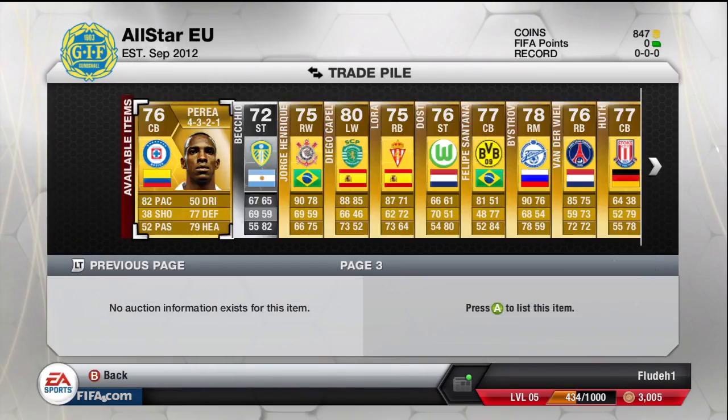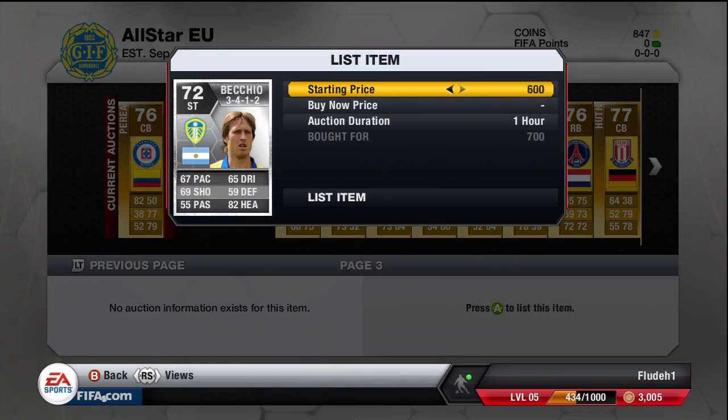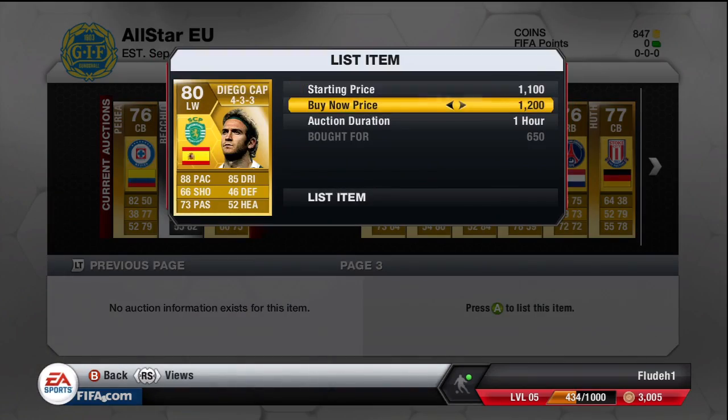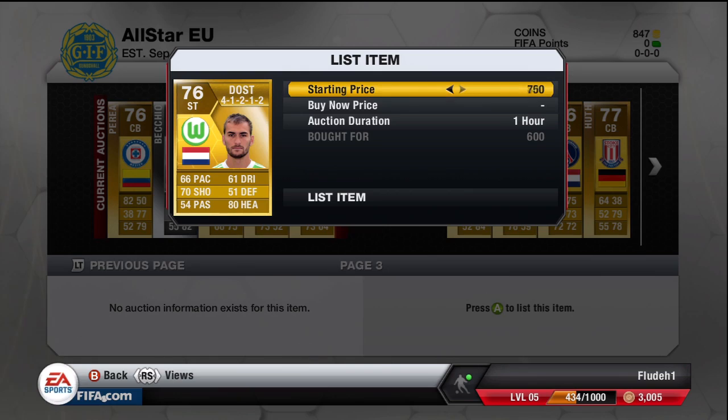I wouldn't advise doing it if you have like 100k or more than that. I also got a couple of silvers in there like Becchio and Paolo Mashto, who if I list them up for anywhere less than 2k, that will be the cheapest on the market and they will sell.